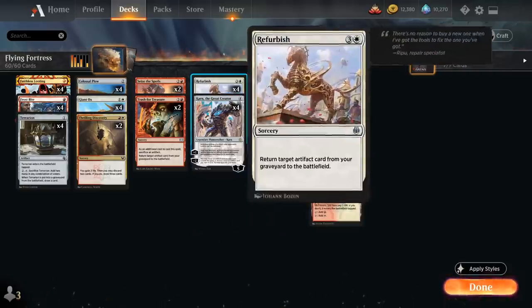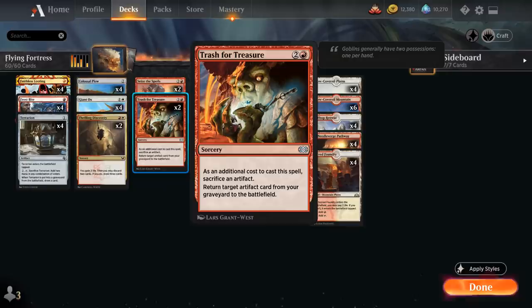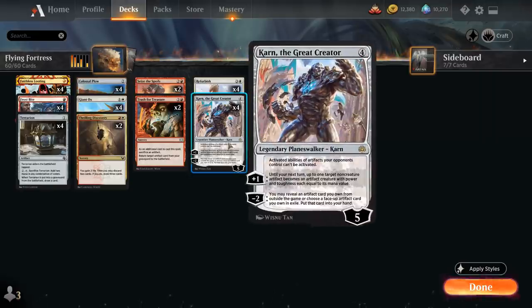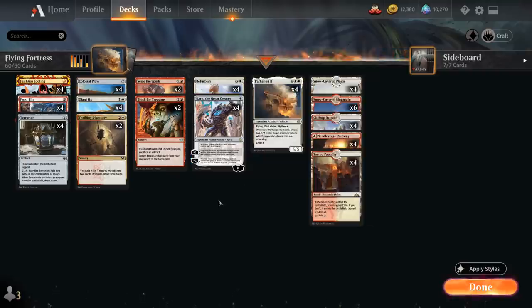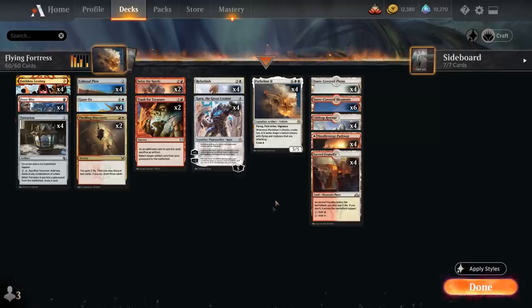We can reanimate it using either Refurbish, a four-mana sorcery that returns a target artifact card from our graveyard to the battlefield, or Trash for Treasure, added in the latest anthology — a three-mana sorcery where we sacrifice an artifact as an additional cost to return a target artifact from our graveyard. Once Parhealion is in play, we can crew it using Giant Ox, a two-mana 0/6 that can crew vehicles using its toughness. We can also use Karn, the Great Creator's plus-one ability to turn Parhealion into an 8/8 that still has flying, first strike, and vigilance and still generates angels when it attacks.